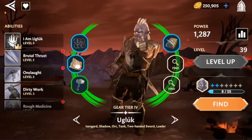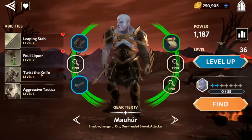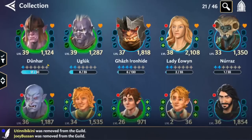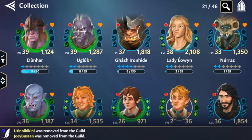Ugluk is my lead for shadow PvE squads. His I Am Ugluk ability means that when an Isengard squad member afflicts a bane, it heals all squad members for 2.5% of max health, and Isengard members gain five percent bonus focus. Campaign missions are all about sustainability and this really helps. The Isengard trio of Ugluk, Mauer, and Dunhar provides a lot of healing. Mauer synergizes nicely with Ugluk, and Dunhar fills out the trio with a heal that can inflict debuffs, Heal Block on his special, and Bleed on his basic. Lots of debuffs with those three — they're the core of your shadow campaign teams.